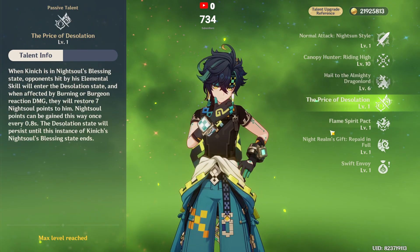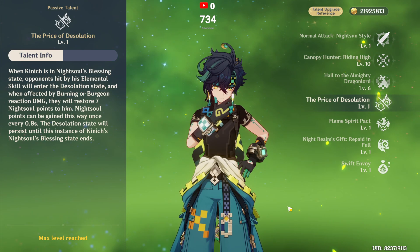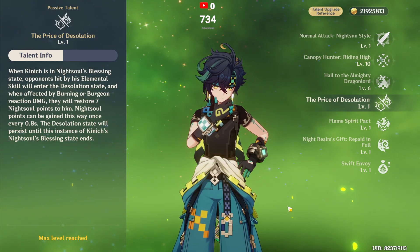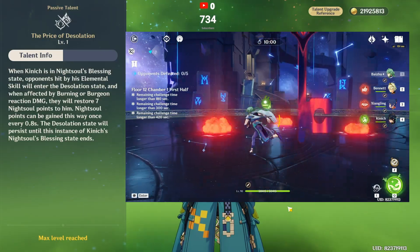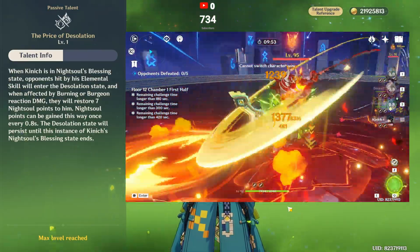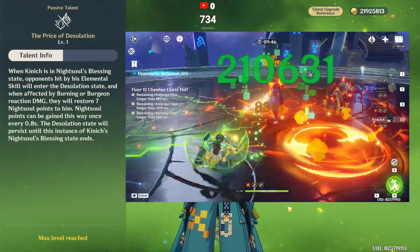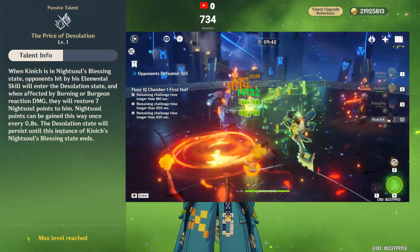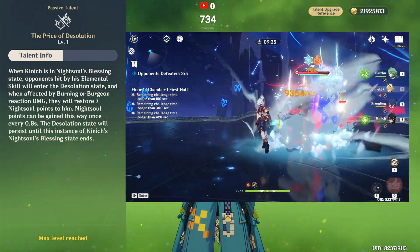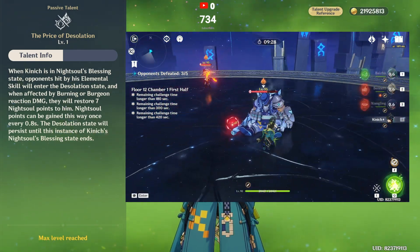Price of Desolation passive: when in night soul blessing state and the opponent is hit by elemental skill, it enters desolation state. This means burning and burgeon damage on the opponent generates 7 points every 8 seconds, making your Spiker Cannon skill faster - roughly 3 to 4 times per rotation at maximum damage output. So burning and burgeon teams - dendro, pyro for burning, and hydro, dendro, pyro for burgeon - are designed around this mechanic.